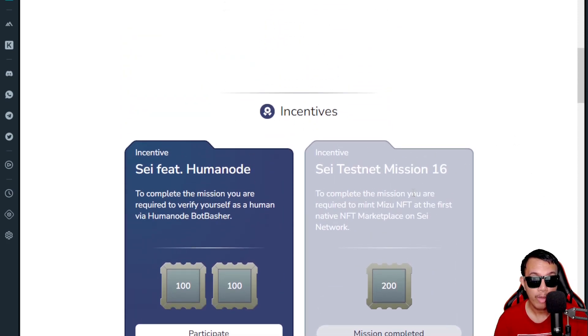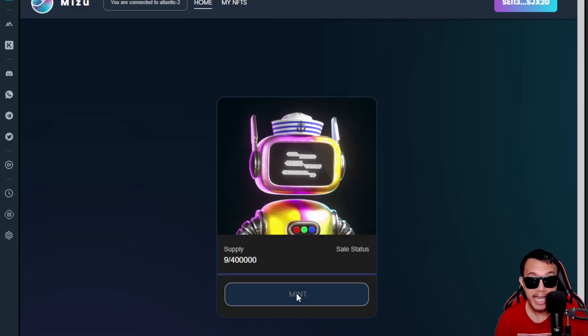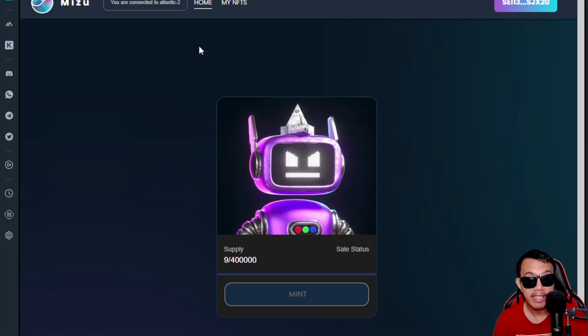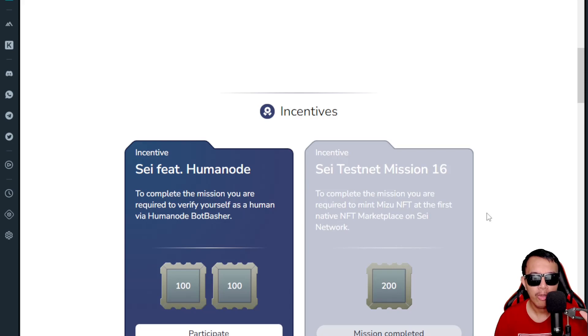For Mission 16, I've already finished this as well — it's also very easy. When you click the Participate button, to complete the mission you're required to meet Mizu NFT at the first native NFT marketplace on the SAY network. Connect your Leap wallet, head over to the Mizu NFT website, and click Next. Since the mint is already disabled for me because I've already minted, assuming you haven't minted yet, you just click Mint, your Leap wallet pops up, you approve the transaction, and you've minted your NFT on Mizu. Then go back to the SAY testnet, click Next, and enter your Twitter handle.